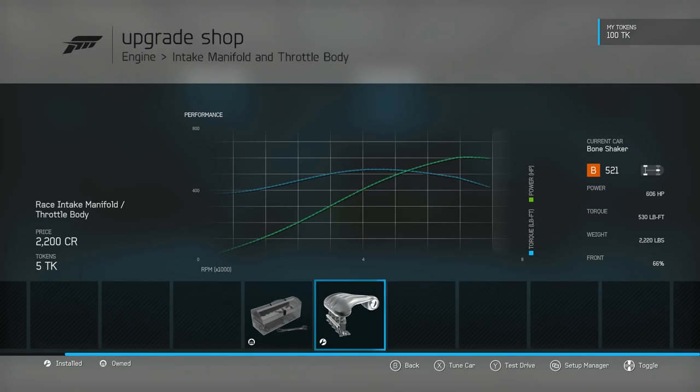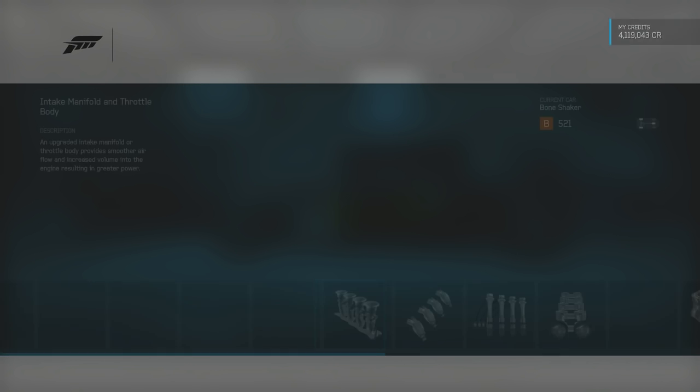It actually doesn't look like we're doing too bad. We made it to 606 horsepower and 530 foot-pounds of torque. The power band looks nice and even — it's a good power band. There's no turbo lag or anything, so that should be good.